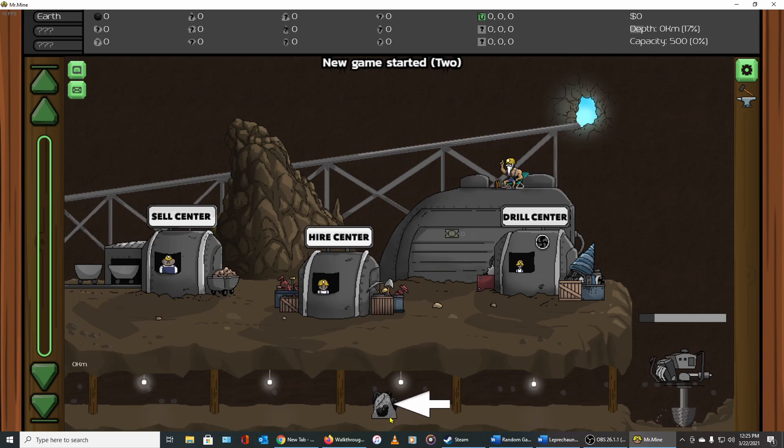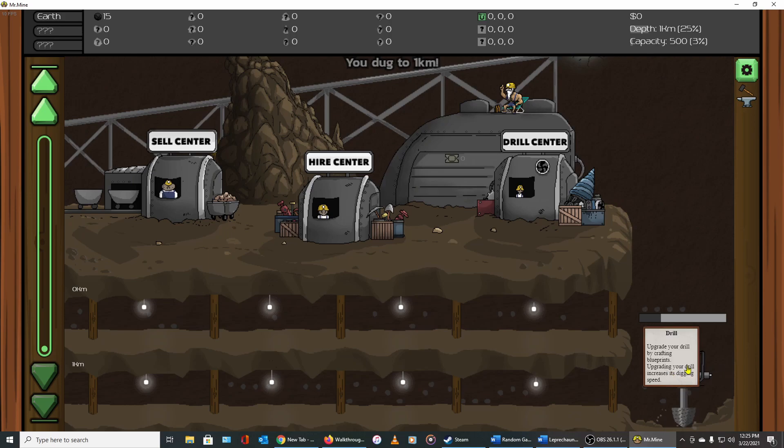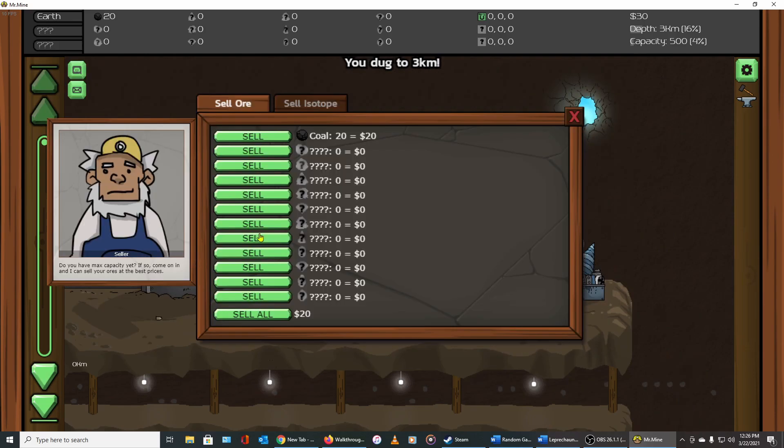It doesn't give you a lot of instructions, there's not a tutorial, just like most of these games. What you've got to do is come in and click this little blob — that's ore, in this case coal, which you can see up here. You just keep collecting stuff until you get enough to buy things. We made it down one more level. Here's our drill over here in the corner.